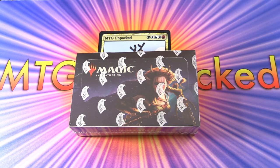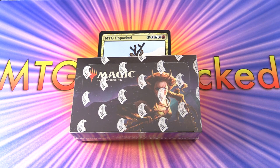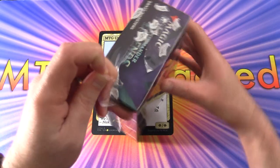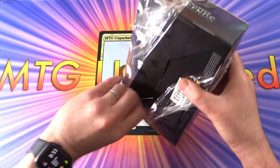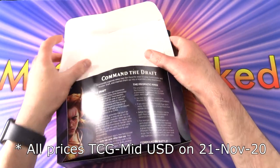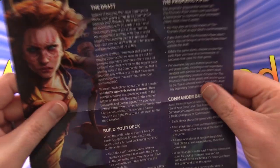Today on MTG, I'm Pat. We're getting stuck into a whole booster box of Commander Legends. This was released on November 20th, 2020, and it's the first draftable Commander set. We'll be eating the whole box today, not just snacking. There's a ton of value in here. These boxes go for around $100-$110 US, though some places are selling them for more, but these prices should settle down. I'll be popping up prices during this video, but keep in mind they're probably out of date by the time you see them.